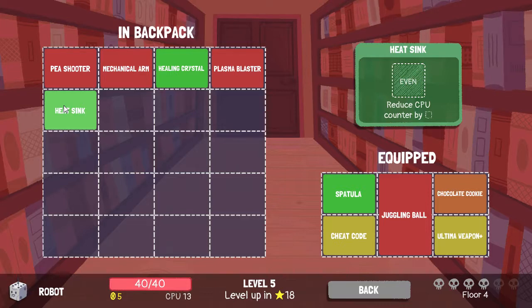Would a reduce-CPU-counter item work better than cheat code? I kind of think that upgrading cheat code will still be better. Anyway, down to the next floor.